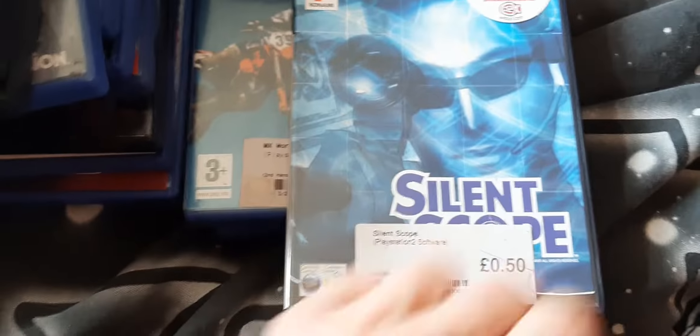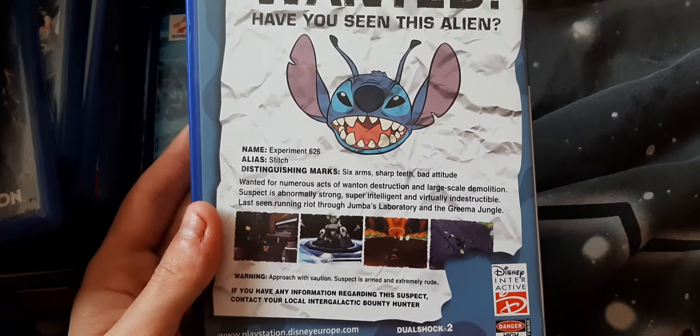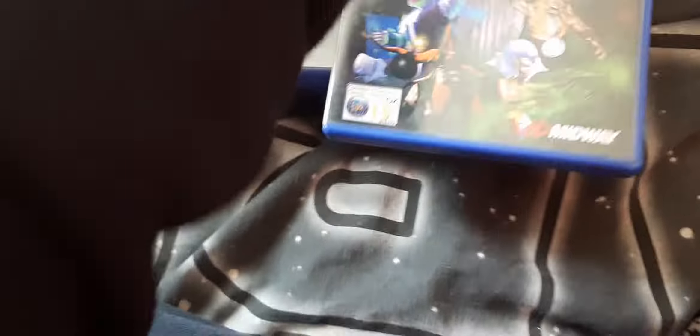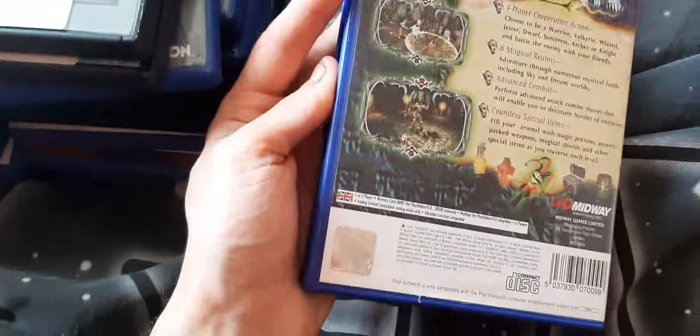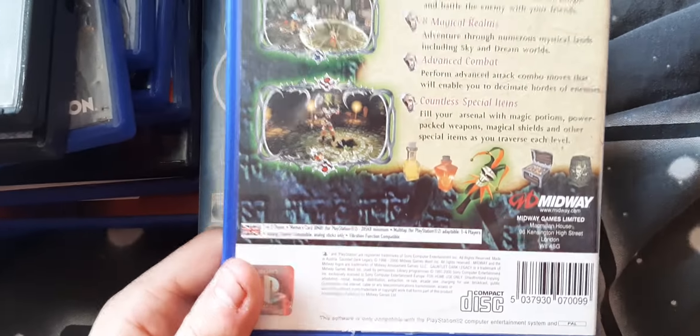Silent Scope — another Konami arcade classic, a sniper game. Stitch: Experiment 626 — kind of like a platformer game, like a Crash Bandicoot style game. Gauntlet: Dark Legacy — Gauntlet is a classic arcade game. They experimented with newer Gauntlet games in a 3D environment, and it actually works pretty well — it's not terrible.